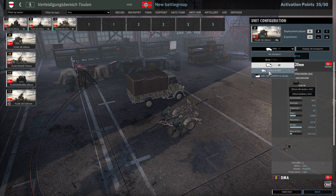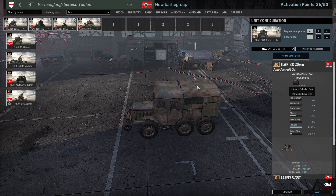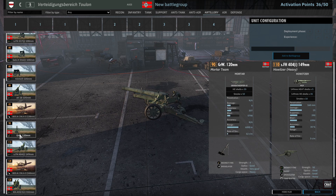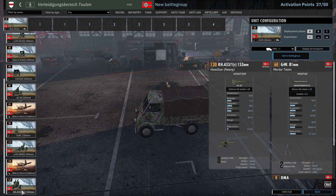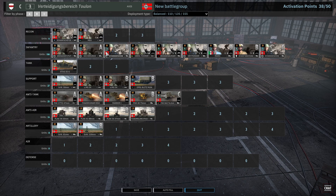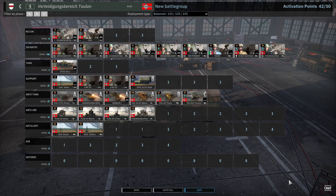We're going to take some Flak 36, and also just because we need a screen, we're also going to take the Flak 20. Artillery-wise, we're going to go with the Classic, and there's no 120mm — oh yeah, here they are. We're going to take four of them. I should probably take more AT — there you go, we'll do that.